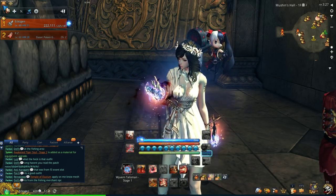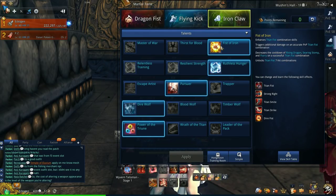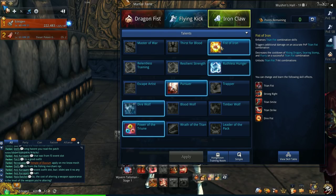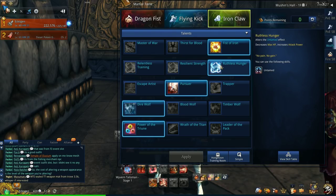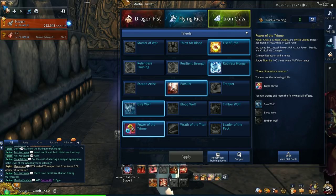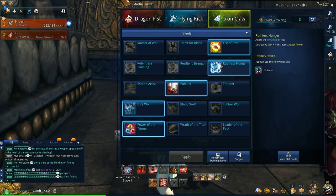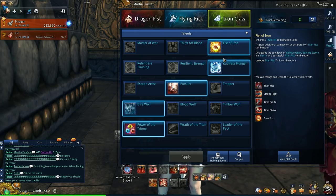I'll start with the talents and skill points. The talent PvE build is Fist of Iron, Ruthless Hunger, Pursuer, Dire Wolf, and Power of the Triune. This build can also be referred to as 3-3-2-1-1, so if someone says that, this is what it means.